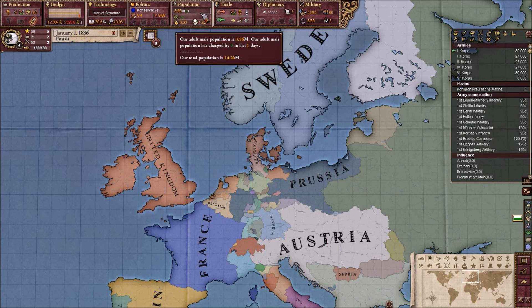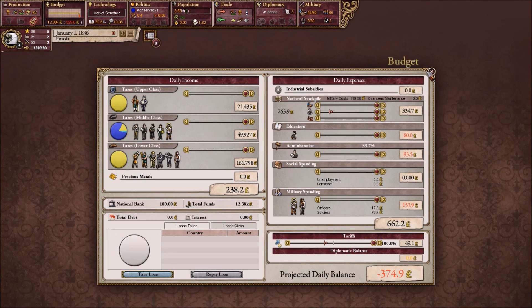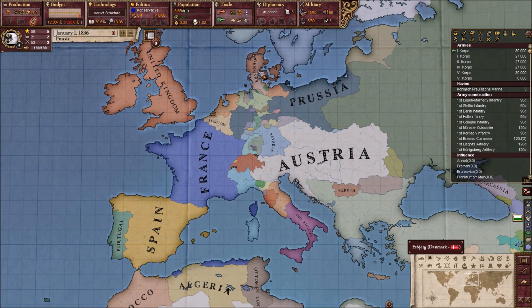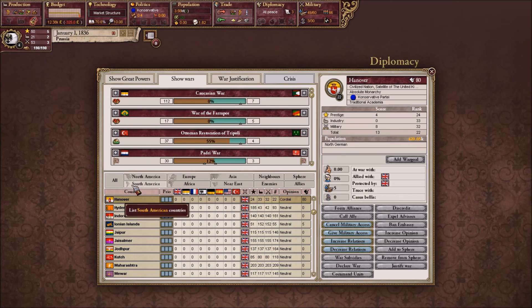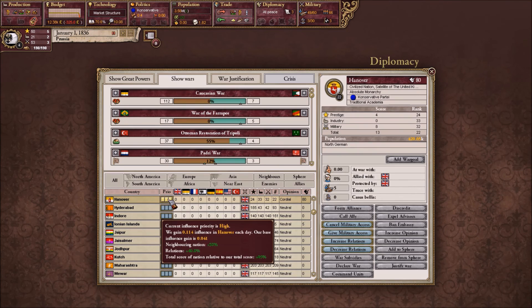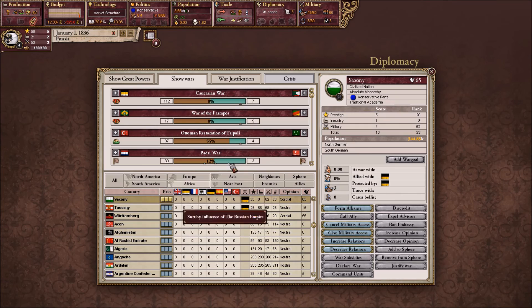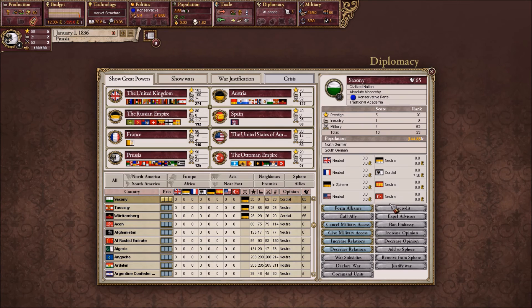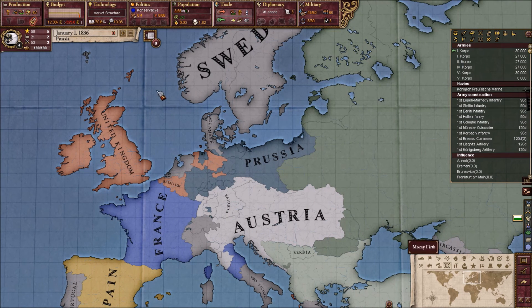Is preparations done? This takes a lot of preparations because if you screw this up, the whole game is over, basically. Money is going to have to be shifted around a little bit. Let's just do one in Hanover. And Saxony — we will want influence in. I'm assuming it's already friendly with us? No, only Cordial. That should be it for the preparations.